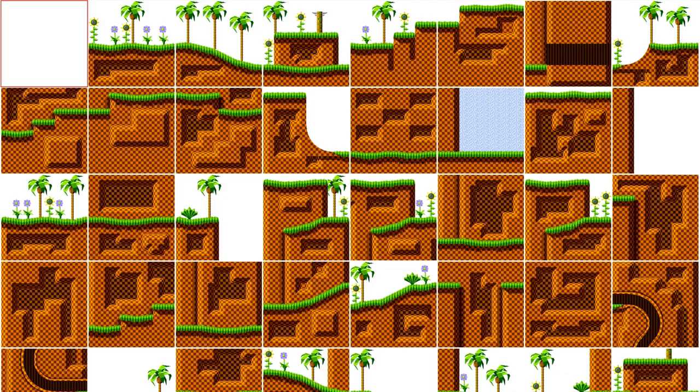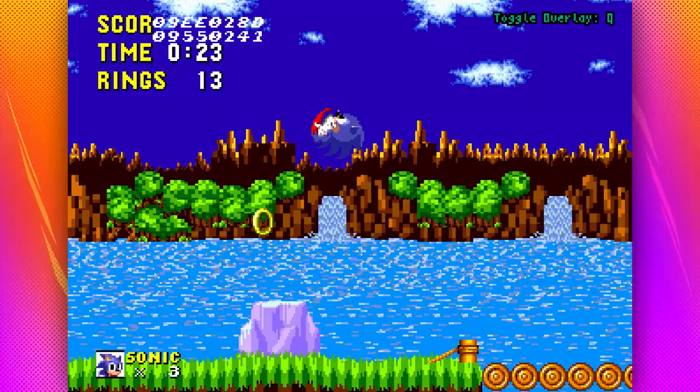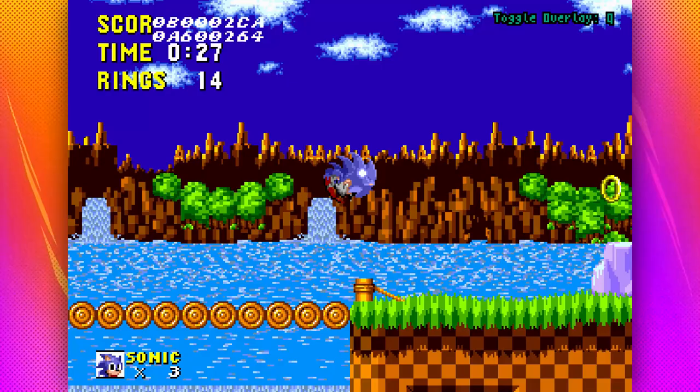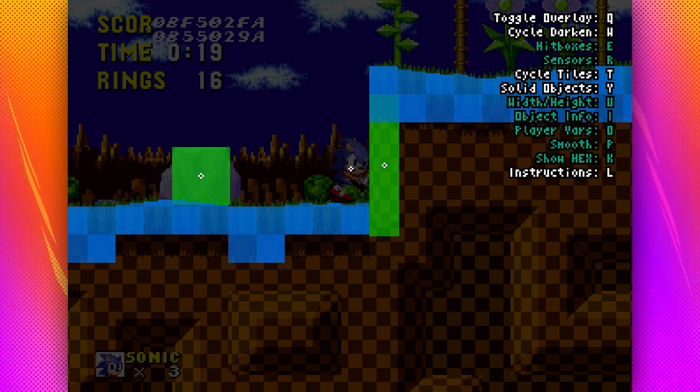Classic Sonic levels are made out of chunks, and sometimes the available terrain chunks just aren't enough. In Sonic 1, sometimes the game will sneak in objects to be used as terrain. If there's a hard edge and no way to fix it with the available chunks, Green Hill will layer on objects which act as both visual decoration and solid walls. Marble and Labyrinth will straight up add entire new sections of the zone using objects.